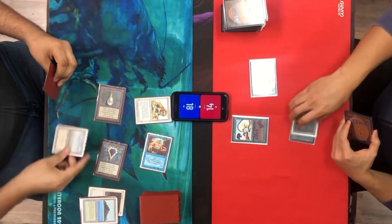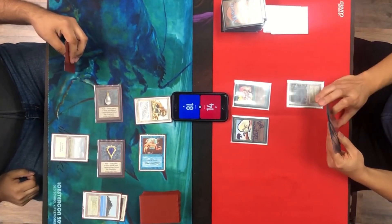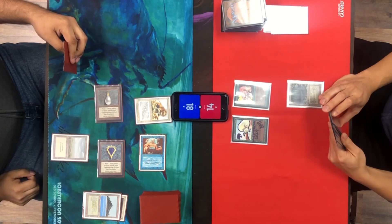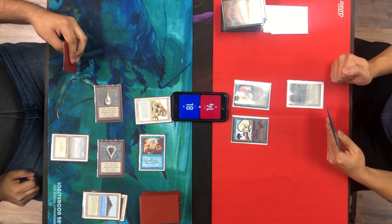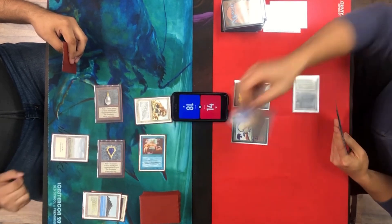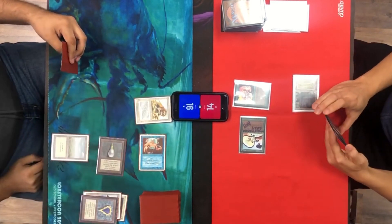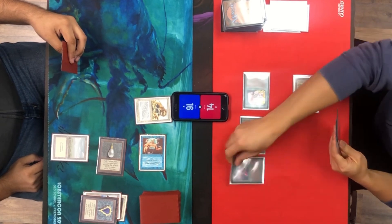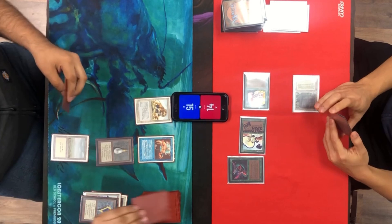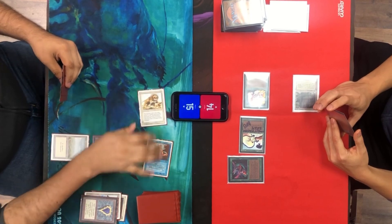I cast Armageddon and attack — he's at 14 and I have the upper hand. I have a land and two Moxes; he had lands but I was hoping he had none in hand. He only killed two lands and so did I — even, but I figure I have the creature advantage. He's responding pretty well though, playing a Sprite and attacking with the Spitting Slug — two extra damage. I'm at 15, he's at 14. Previously I was ahead on life; now he's turning the tables.